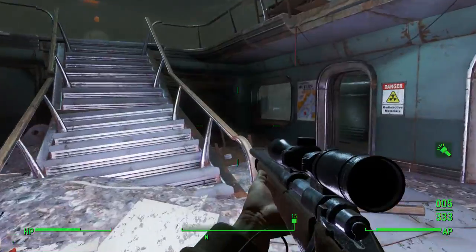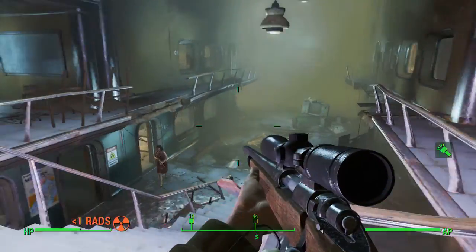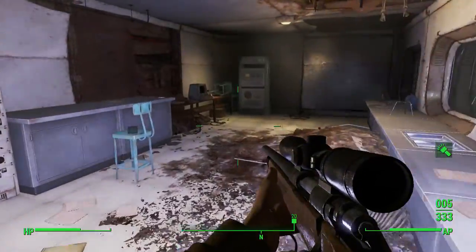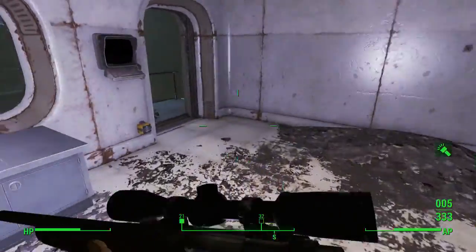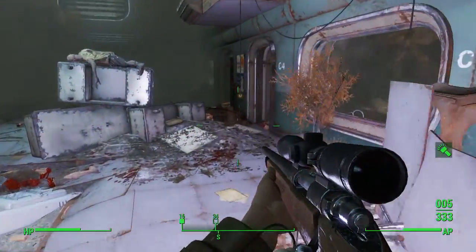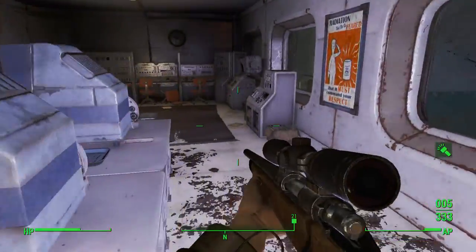It's pretty small as you can see, so you should have no problems finding the different elements. One of the main things you need to do is come over here, where you'll read on this terminal that the terminal to get into the nuclear area is down here.